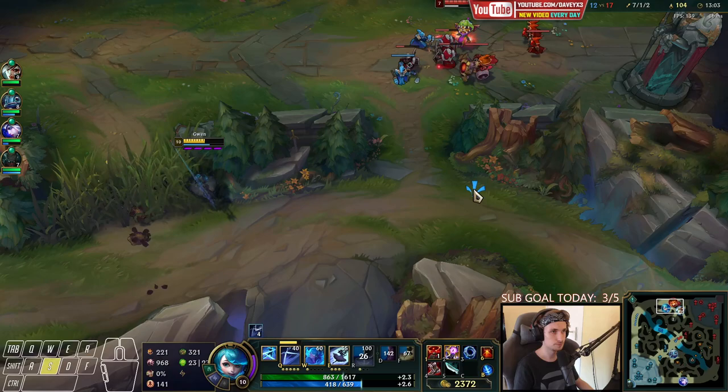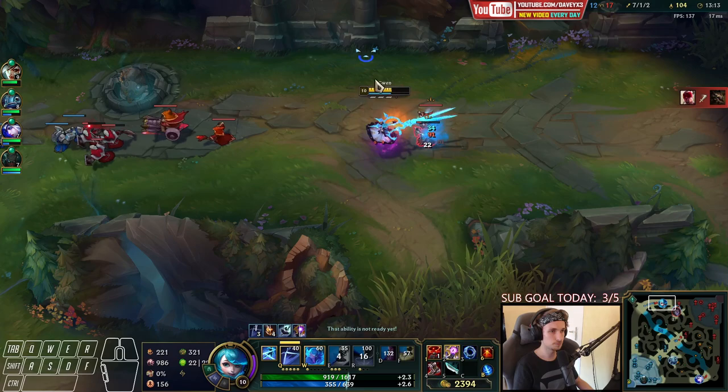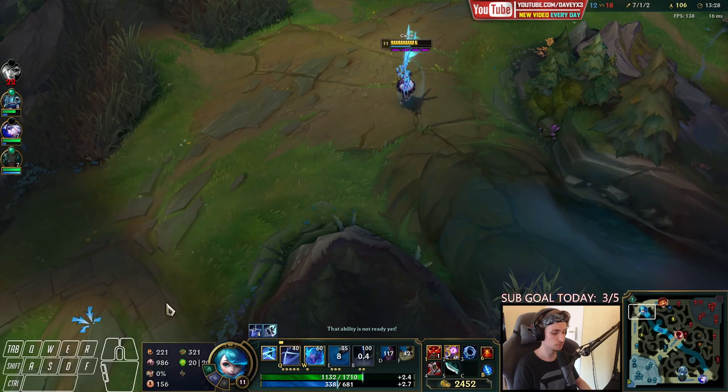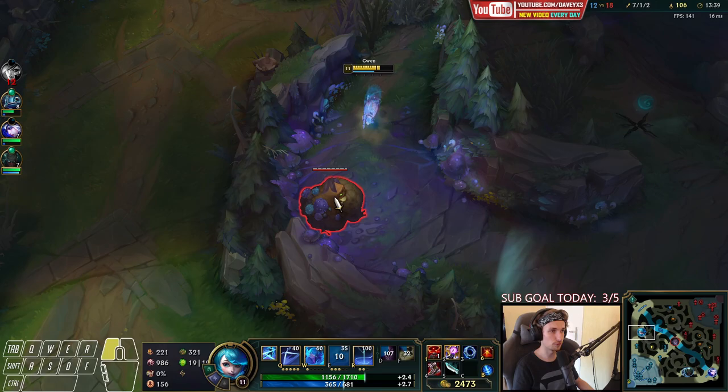Got everything here — I'd like to try to kill this guy again but I'll put some damage up at least. They're going to come for me so I have to walk back now. Our next item is going to be Nashor's Tooth — once we have that item every problem will be solved. It's going to allow us to 1v2 in the side lanes even more.